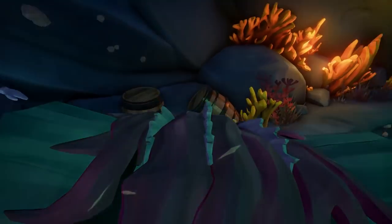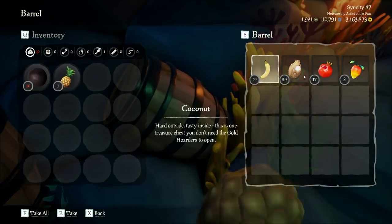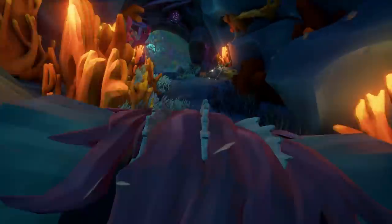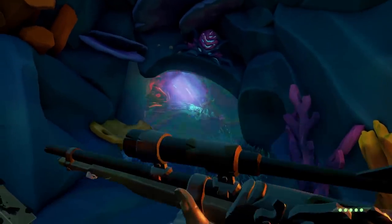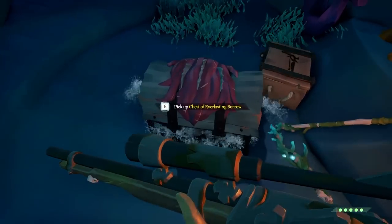The Siren Queen fight is fairly simple — it doesn't take a whole lot of work but it is time consuming and unique as she has a brand new move set. After defeating the Siren Queen, the water will lower and you can push on. Take note: once you go into the hole in the middle, you cannot come back — so make sure you have the chest on you before entering those waters. Go down, open the next door, and destroy the mermaid statues to finish the tall tale and meet Gibbs and co.